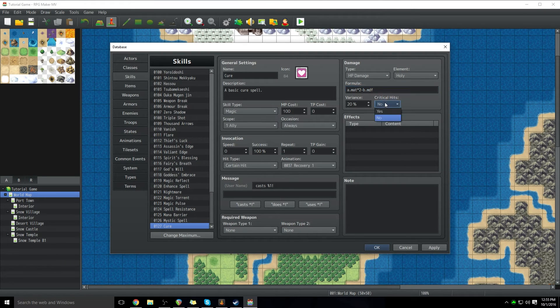Then you have your critical hits. As gamers, I feel like we all know what critical hits are — can it hit and deal extra damage? Usually critical hits are about double. It's basically whether you can get lucky and have it deal massive amounts of damage. We're going to click no. In fact, we're going to be deleting all of this because we aren't even going to be doing damage — we're going to be doing healing via an effect.